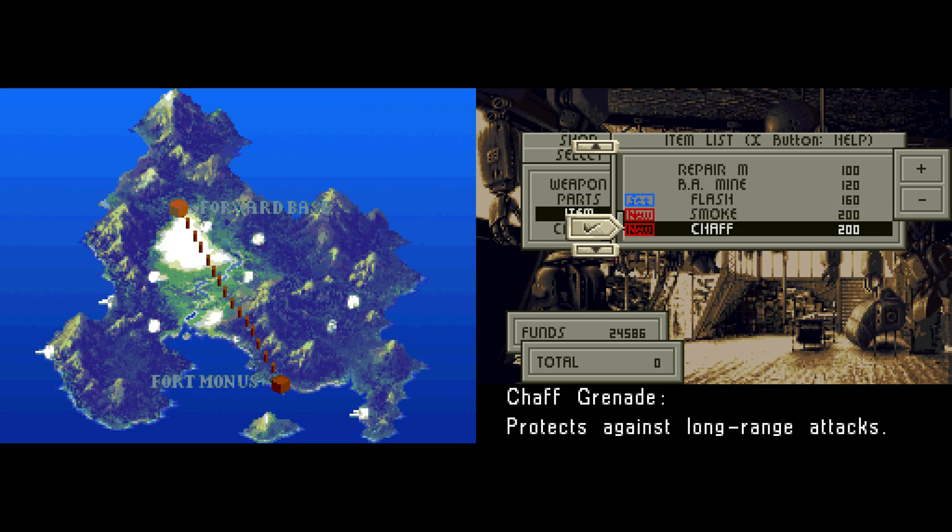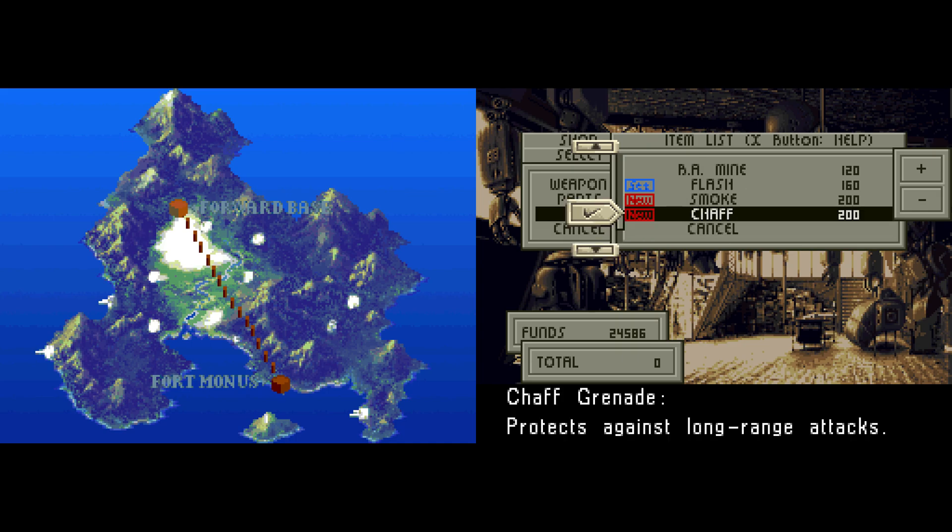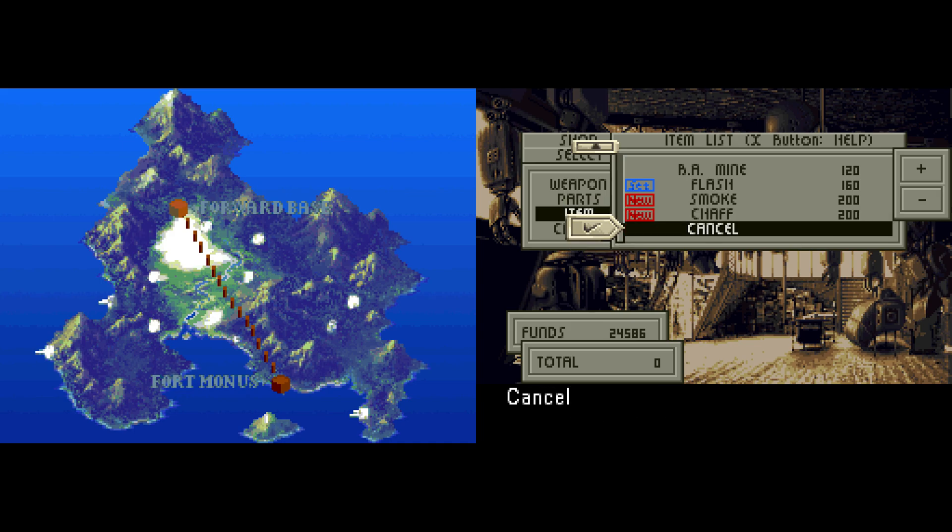We've also got chafe grenades, which are really useful — at least they were in the original campaign. What they do is they reduce any long-range weapon's — like bazookas, cannons, and missiles — chance to hit you by about 50% or even less. So they highly reduce the chance to hit you, which makes them really good. They usually last a couple of rounds, but sometimes they'll last multiple rounds, sometimes only one round. They're really good if you're going to get hit with missiles. I'm not going to use it for the next battle, but definitely something to consider.